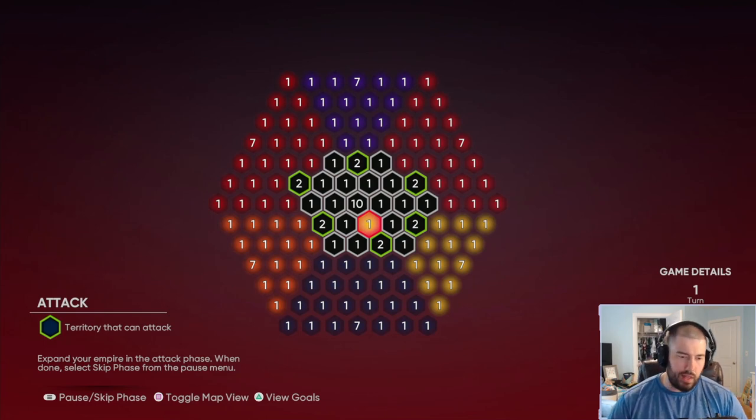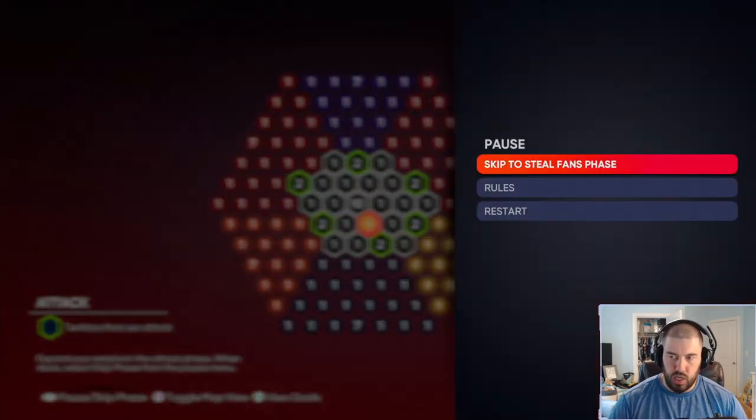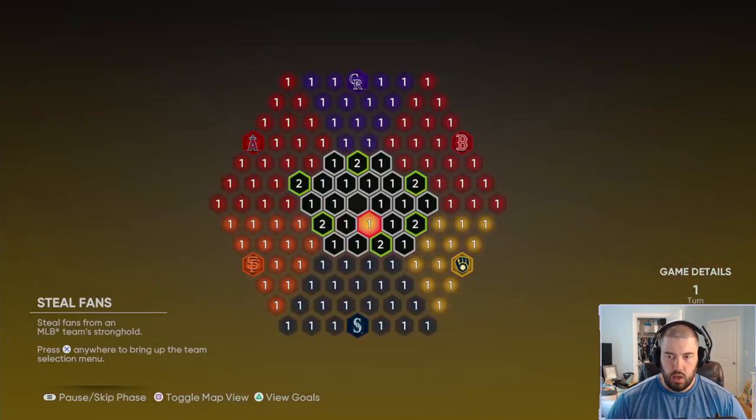Hit the pause/skip phase button — on PlayStation it's the menu button, on Xbox I believe it's still the start button on the right side of your controller. You're going to skip to the steal fan phase. In the steal fan phase you need to get at least 4 million fans stolen, so you'll have to play either 1 or 2 games.